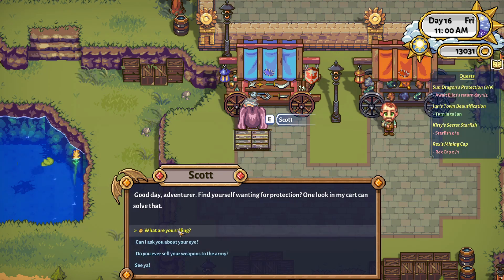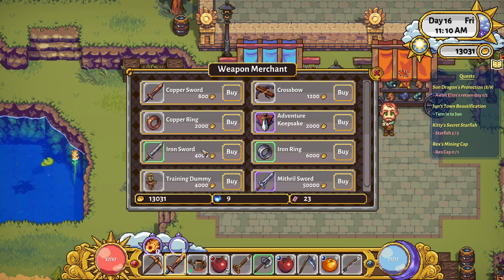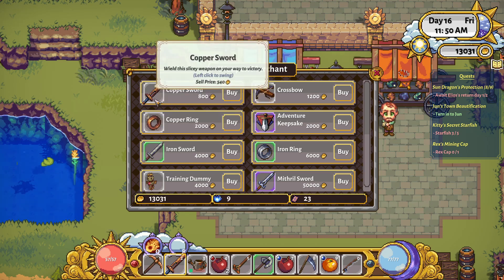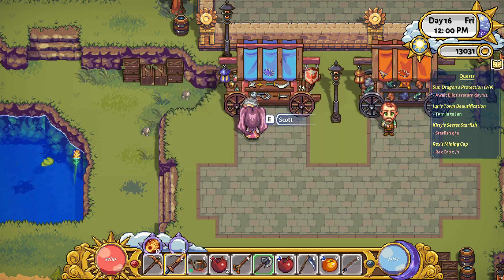Let's have a look at what the vendor is selling. From what I'm hearing, there might be a bit of a money imbalance because people are accumulating gold quickly, which means we should be spending it. It's 50,000 gold for the mithril sword and 4,000 for the iron sword. We don't have a crossbow yet but we're using melee attacks. I don't see any armor here — I guess we get armor at the blacksmith.